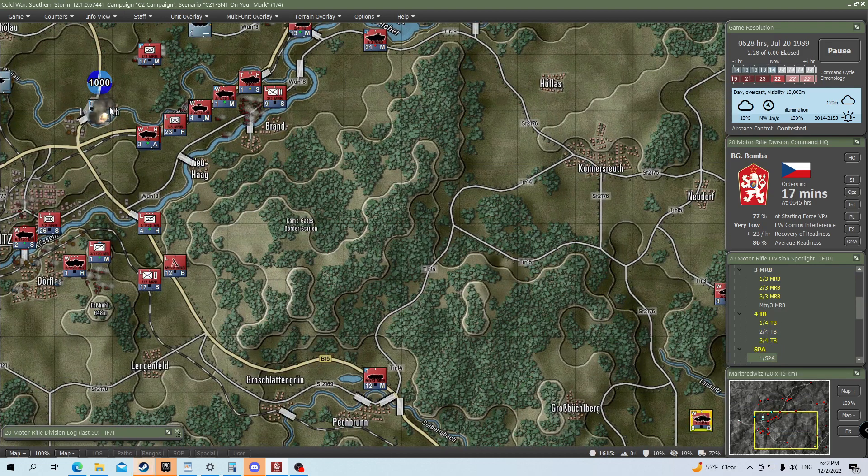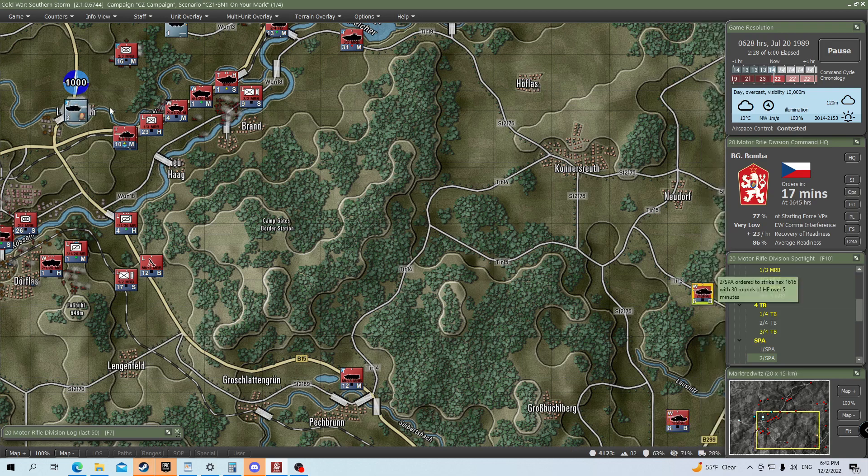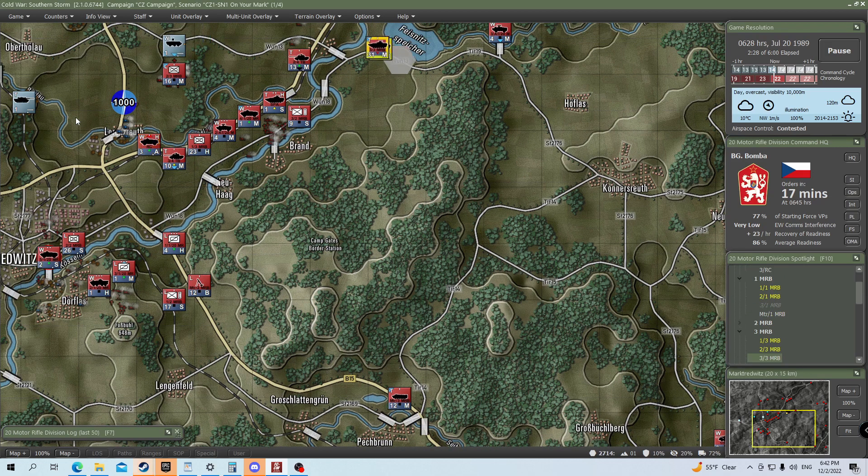There's another artillery strike, and this one is extremely effective. Another one — and guys, this is 30 rounds with each strike. We are not just hitting this area, we are flooding it. And look at that — we destroyed all the tanks there with a lucky artillery strike! Sometimes that'll happen, and all of those Leopards are destroyed. We're even bringing in another barrage — why not?